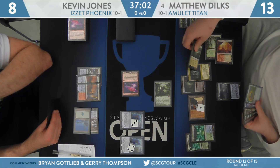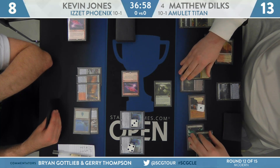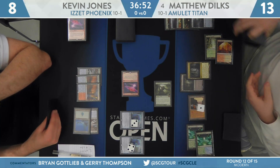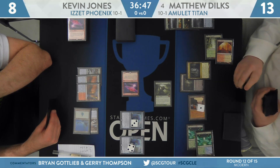Dylk is finding a couple of lands, going to go ahead and return that Kabira Crossroads. Now we're going to transmute Thilaria West and go find some more zero mana action.